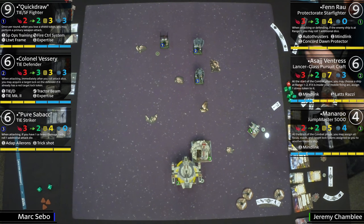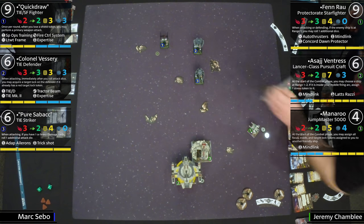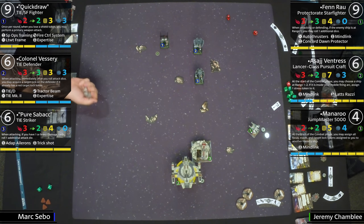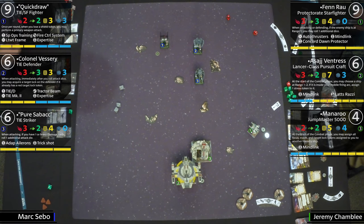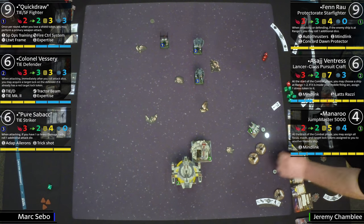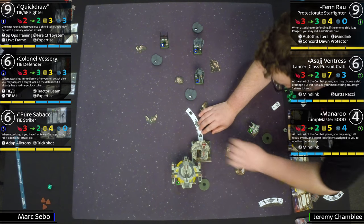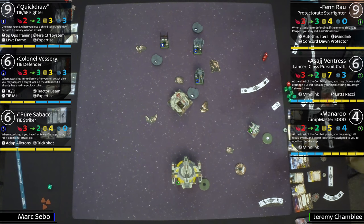We've engaged — this is going to be the primary engagement. I love those templates. This is one of the most exciting-looking matchups I've seen in a long time. Two hits coming from the Shadowcaster, but it looks like it got evaded. What Mark does with this list is get Pure Sabacc in range, but he was in range of too many ships — he could have just lost Sabacc there.